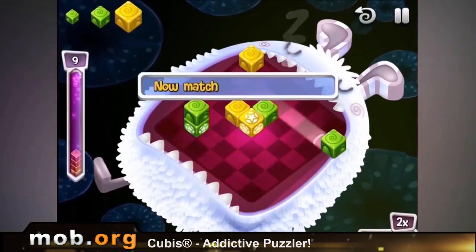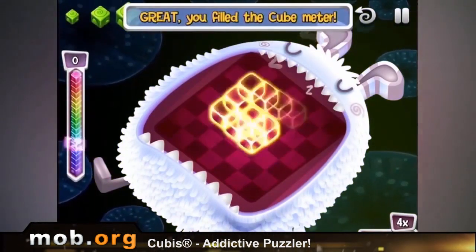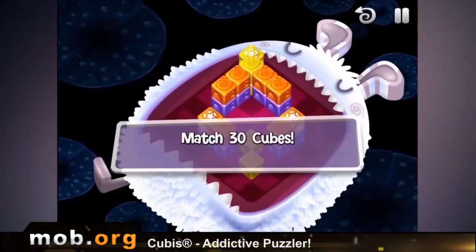There are other bonuses too. And all this is done in a freaky style, where the game field is located on the back of an elephant, or in someone's mouth. The background is also very funny, and in general, the game has an atmosphere all its own.